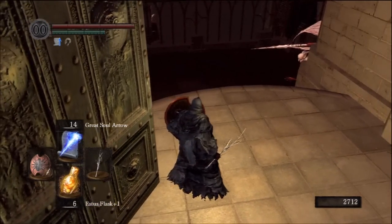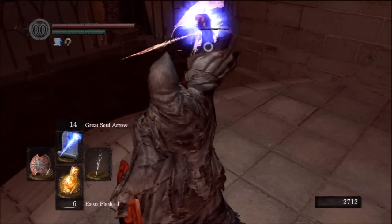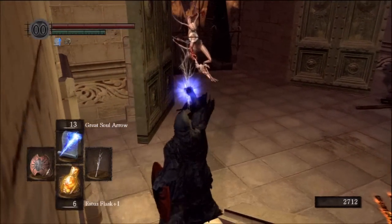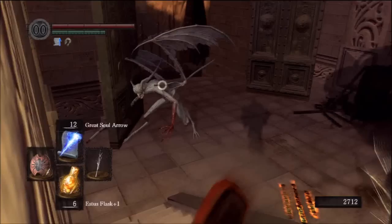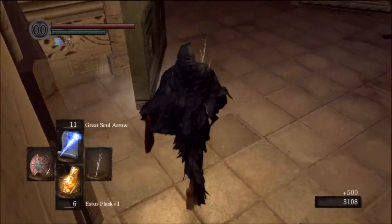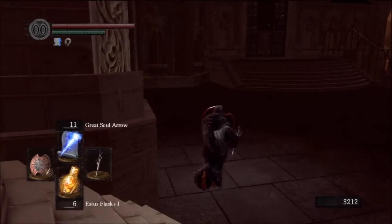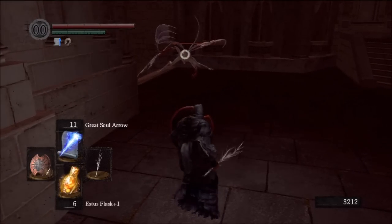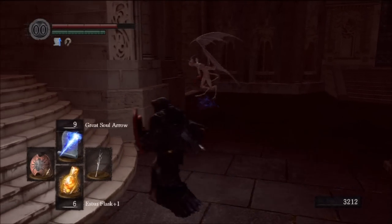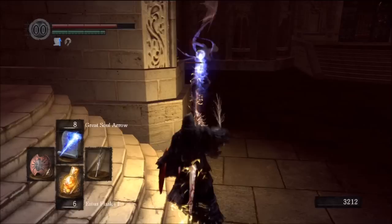Hello everyone, welcome back to Dark Souls. If you remember last time, we just met the giant blacksmith here in Anor Londo. What we're aiming to do at this particular moment is see what we have out here — it's basically a path to open a shortcut back to the first bonfire near the firekeeper, which is a good bonfire to rest at since it gives you an estus flask assist.